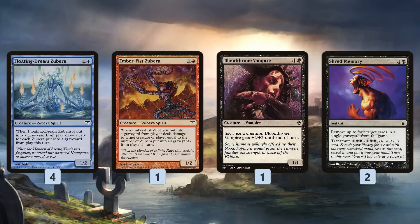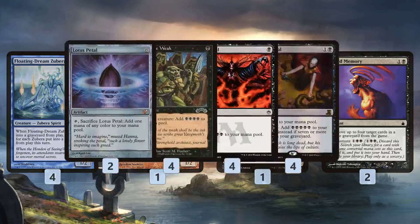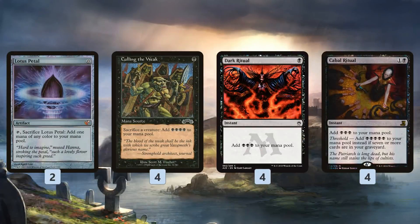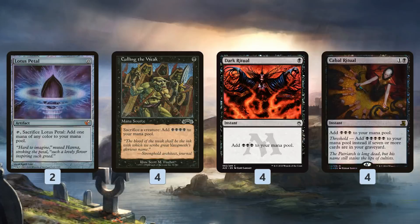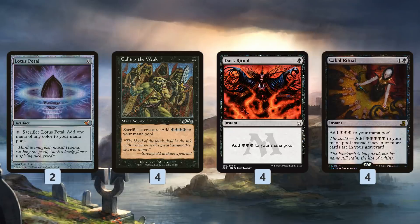So how do we actually combo off? First, we need a bunch of extra mana. As we're sacking our Zubera and scrying through our deck, we're looking for enough mana to keep the combo going. For this, we have Lotus Petals, Dark Rituals, Cabal Rituals, and Calling the Weak — which does double duty. Not only does it add four mana for one mana (plus three mana net), it also lets us sack a creature, and we actively want to be sacking our Zuberas. Cabal Ritual can add up to five mana with Threshold. All these cards help make sure we have mana to keep casting spells, because we need to cast a lot of spells in one turn to combo off and win.